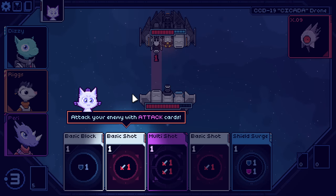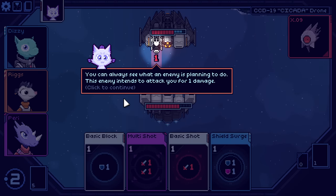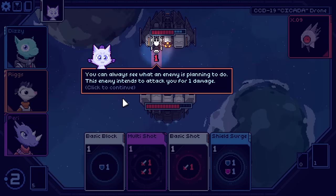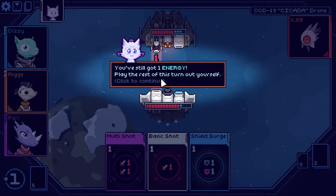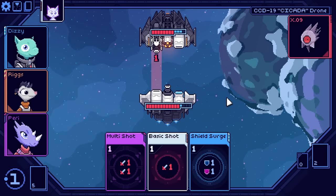Attack your enemy with attack cards — I was thinking of attacking them with a defense, but let's give that a go. You can only see what an enemy is planning to do, so there's an intent system. This enemy intends to attack you for one damage. Let's block their attack with some shield. We can also see we've still got one energy left.